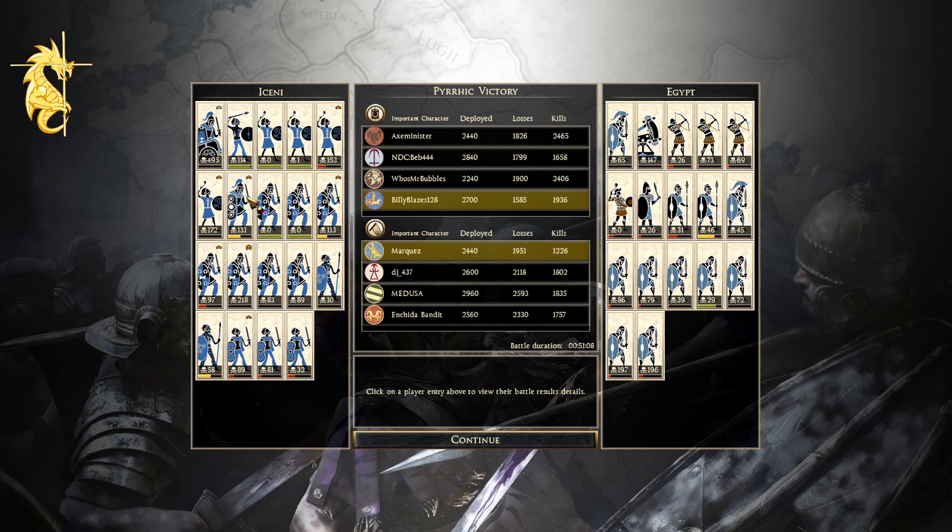All of Sway B's sword masters earned two chevrons — two chevrons, two chevrons, one and one, still pretty good. Germanic slingers did well. Finally Billy Blazes as Iceni with 1,936 kills — 495 kills on the general. A lot of his slingers didn't get much, but two of them got 153 and 172. A couple of chosen sword bands not even getting into combat, with 218 on one.